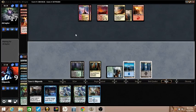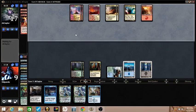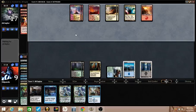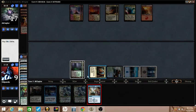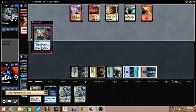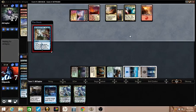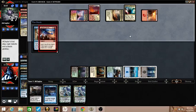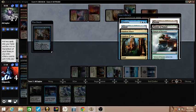I'm countering any non-Magma Jet burn spell by the way, but if Josh doesn't burn me then I'm definitely going Digging Through Time. Three Dig Through Time — I'll take Island and Dissolve.